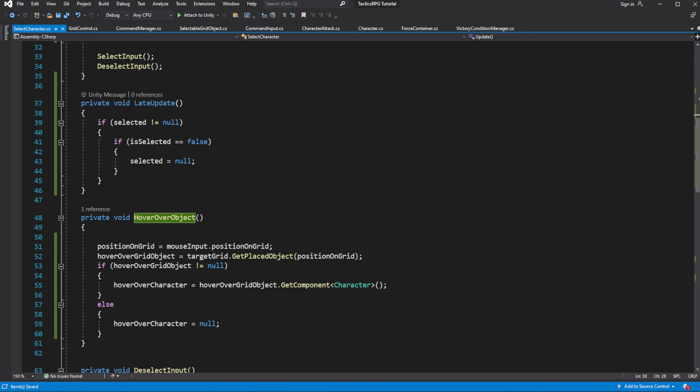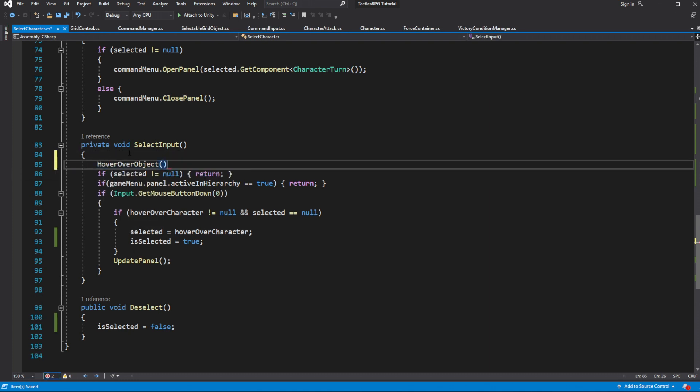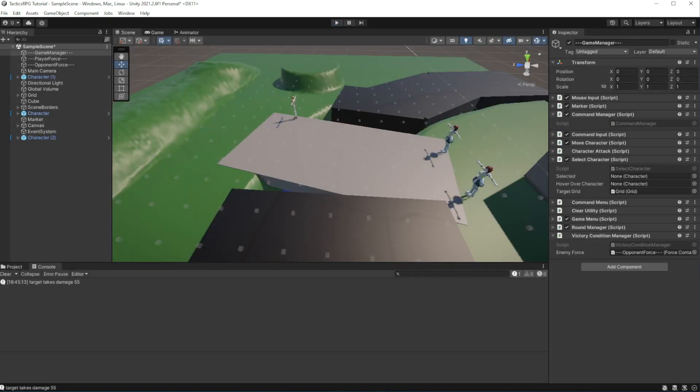Now inside select character, explicitly call hover over object to force our select object to check if there is something we are currently hovering over when you click to select something. This should fix the issue we are having. It works now. That's it for this episode. If you have any questions or ideas about the code, please leave your comment below. If you want to support further, the link to my Patreon is in the description. Special thank you to Itchmay and Hashdo. With best regards, see you in the next episode.